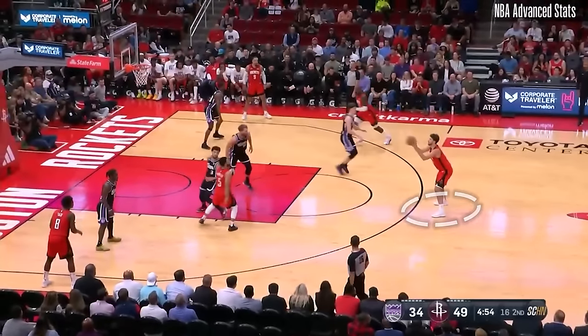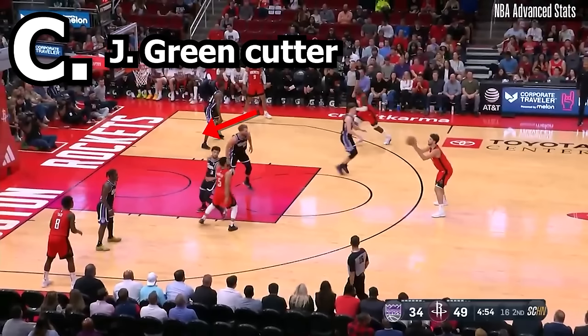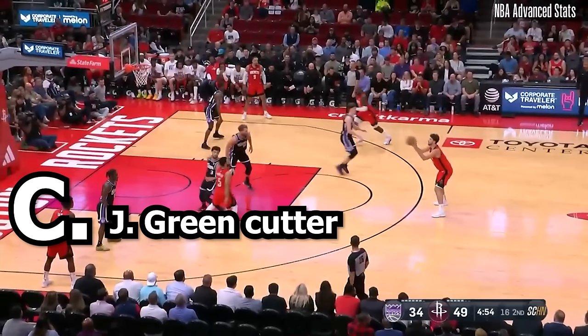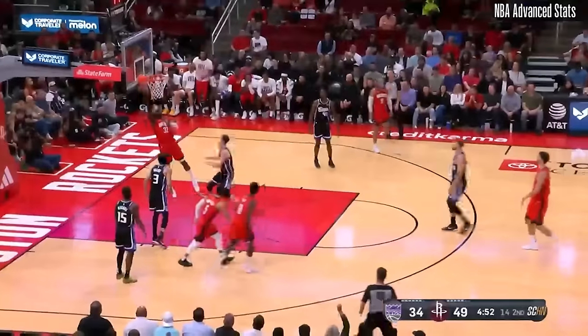Here Şengün gets the ball at the top of the floor with all the options open for him. Should Şengün A, shoot it, B, drive it in himself, C, give it to the cutting Jeff Green, or D, start another DHO with Fred Van Vleet? If you said C, you'd be right. Şengün looks like he's going to fire a shot off here, forcing Huerter and Sabonis to close out, and it gives Jeff Green the wide open lane.